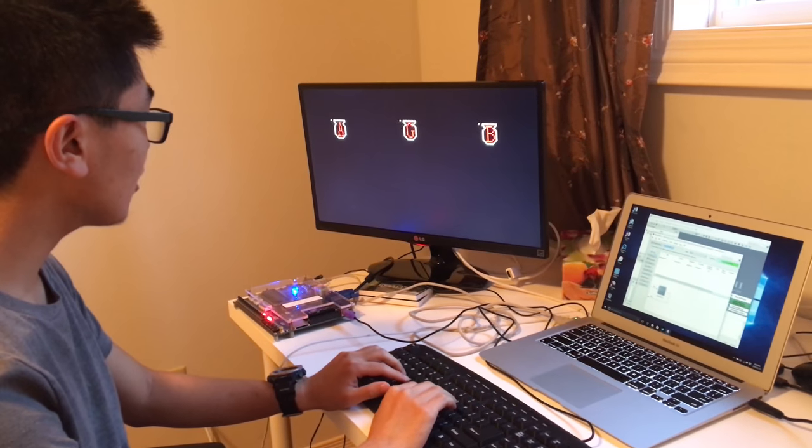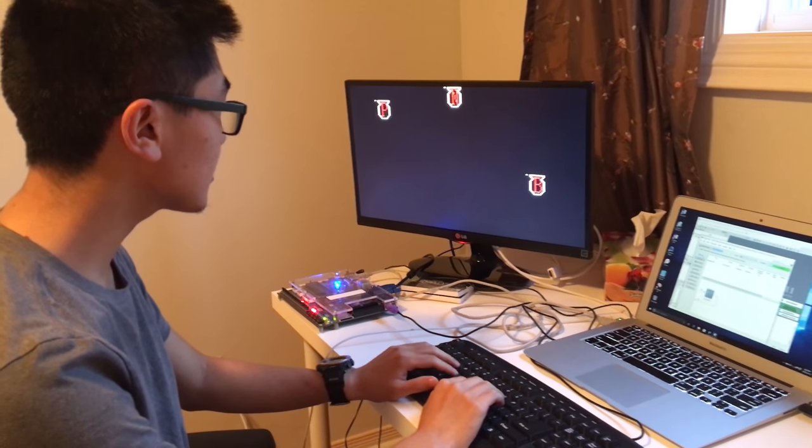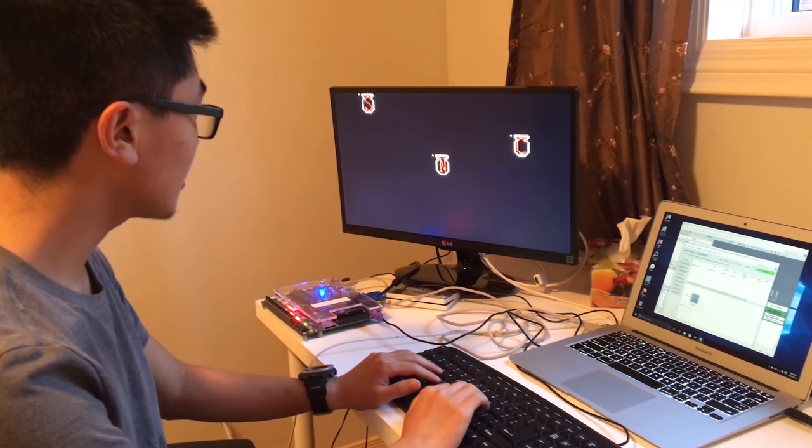Basically, bombs fall from the sky and your job is to dismantle them. You dismantle the bombs by pressing the appropriate buttons on the keyboard.